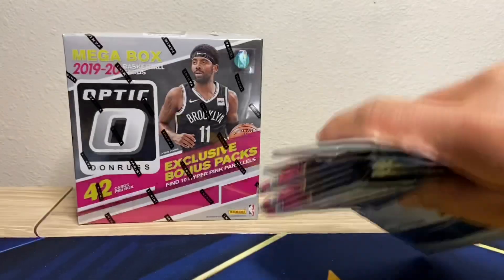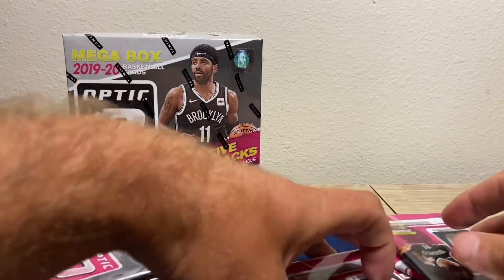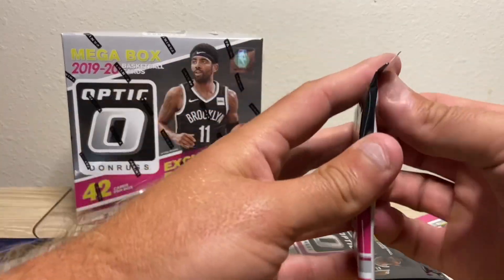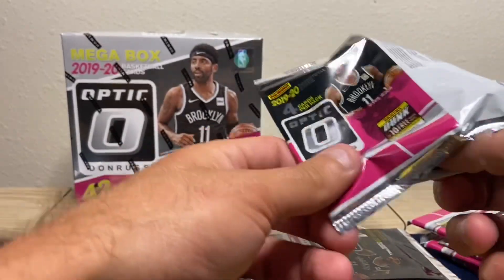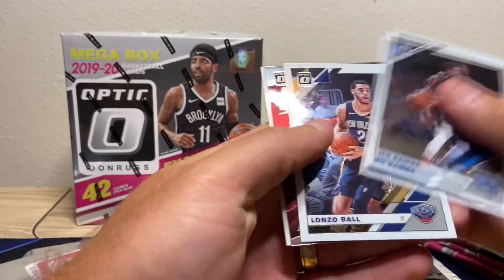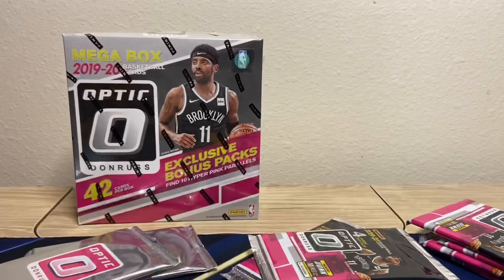Just base, no pink. I opened two a couple days ago and pulled two base of those guys. Pink packs to the left, we'll open after this first box. Mo Bamba, Alonzo, Kyle Lowry, Shabazz Napier — let's get the bad packs out of the way.